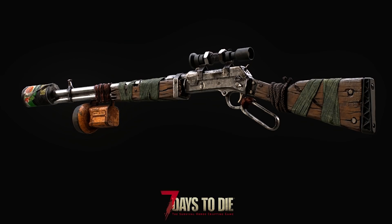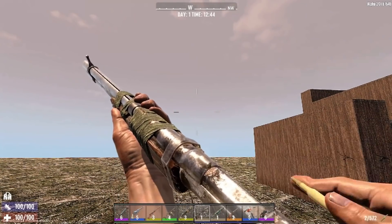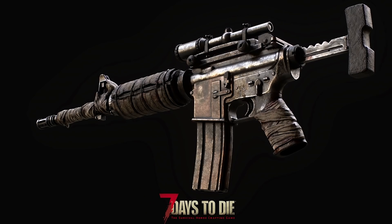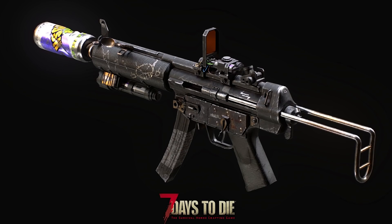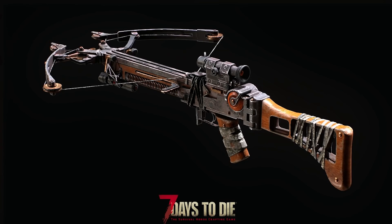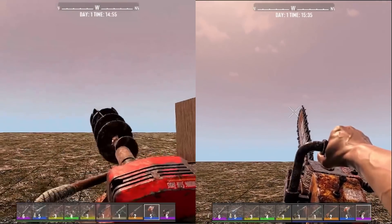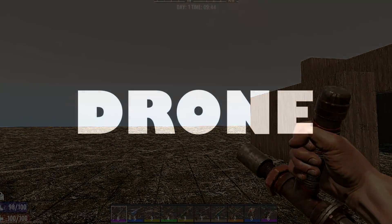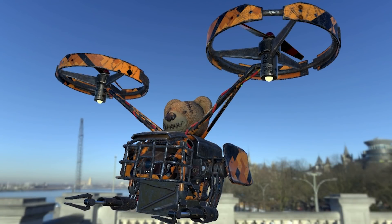The marksman rifle has been replaced by a new lever action rifle, which creates a bit of separation between that and the sniper rifle introduced in Alpha 19. Many other weapons have received a facelift in terms of models and animations. Weapon mods have also been overhauled in appearance — mods will look different depending on which weapon you put them on, giving each weapon a unique look. The chainsaw and the auger have a completely new look, and a new melee weapon has been added: the pipe baton.